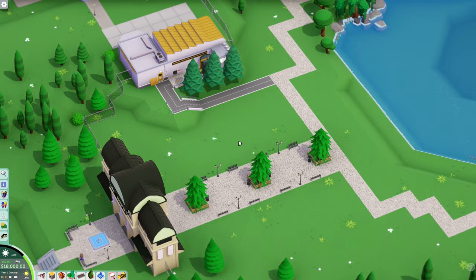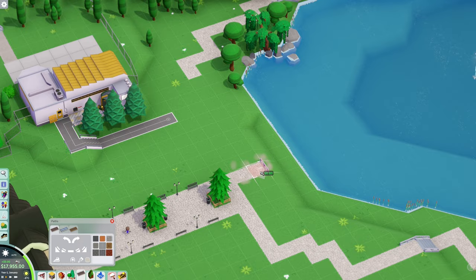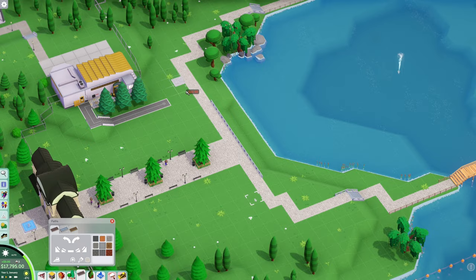I think I'm going to put the food court right here. We bring the path in — this way, this way, and maybe like that — and get rid of all this. That's a little bit more of a 'come to the end, make a left-to-right' situation.